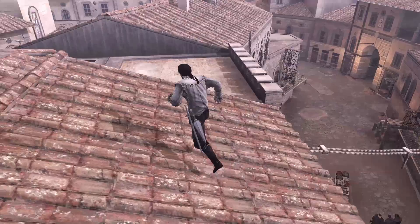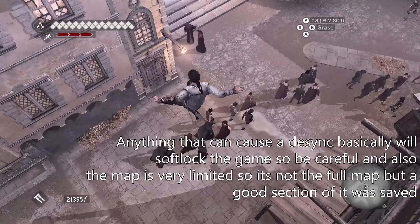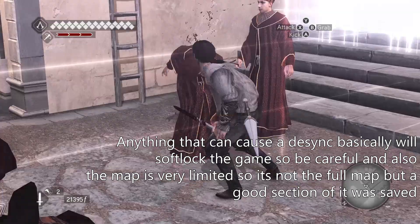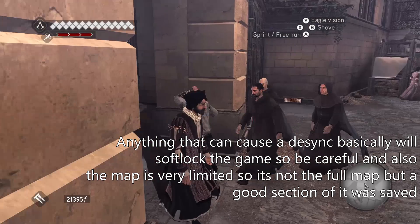Another flaw with this glitch: if you kill any civilians, or anything that desynchronizes you from a normal mission or the game itself, the game will soft lock. So you won't be able to really do anything after you desynchronize. If I kill myself, if I go out of bounds, if I kill too many civilians — pretty much anything that gets me desynced — the game will soft lock and you will have to restart the game and just redo the glitch. So yeah, those are the only downfalls of this glitch.